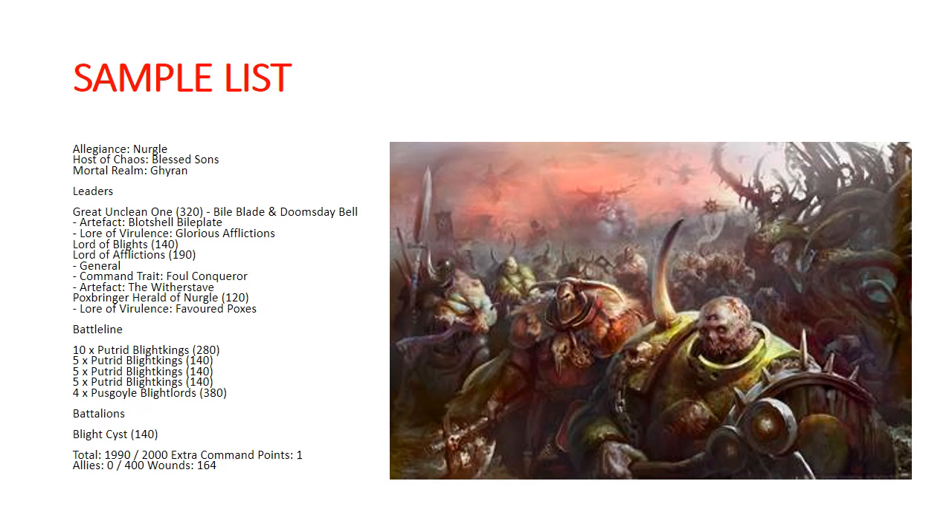With this list, your Blight Kings are your all-around units. Your Puscoil Blightlords are a mobile anvil unit, objective grabbers, and general utility. Your Great Unclean One is going to be great utility overall — you're probably going to use him to move your Cycle of Corruption pretty frequently. Lord of Afflictions has the Wither Stave, so he's going to be making your opponent re-roll hits of six in melee against you. Overall, this is a nice well-balanced list, and on the next slide we'll talk about what purchasing this list would actually look like.